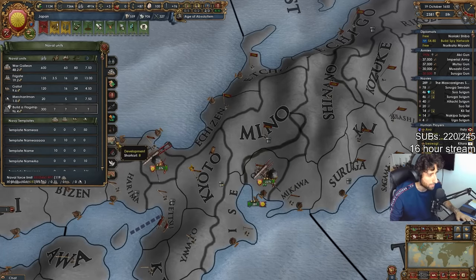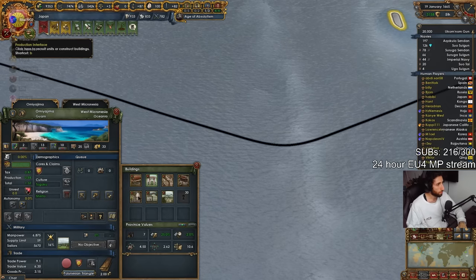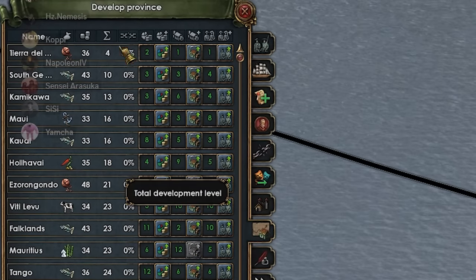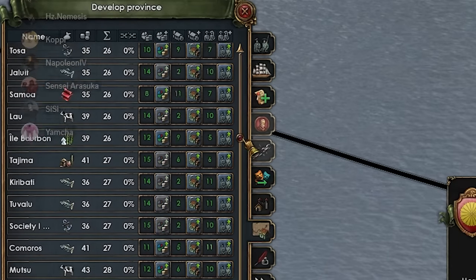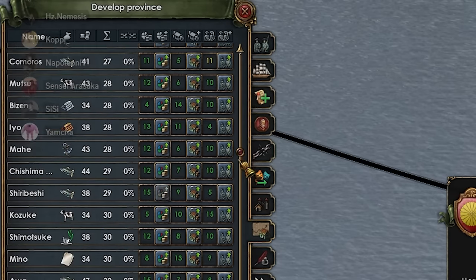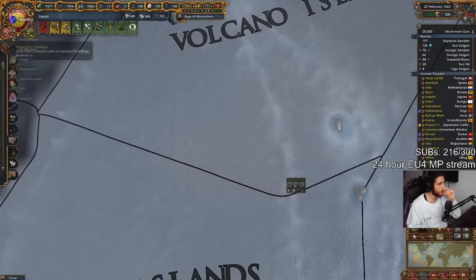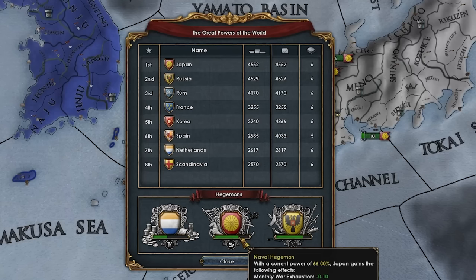It's time to surpass Rome by just out-deving him. This dev thing is so funny — I've gotten to a point where if you look at this tab, I have only six or seven provinces less than 20 dev. The rest of my provinces are 20 dev or above, and more than half are 30 dev or above. This is about as tall as you can get when it comes to Japan. Through the sheer power of development, we were now the number one great power.